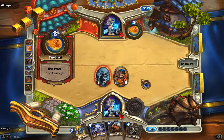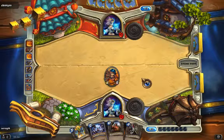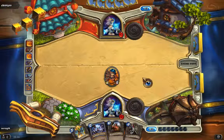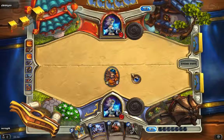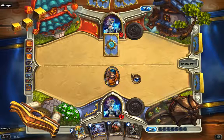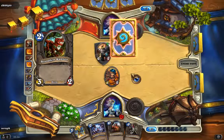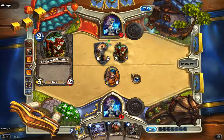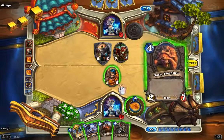Finishing off with the ability — he uses his hero power. Five resources left for him. Here comes a minion with taunts and a raptor. It's fine. Now it's my turn again.